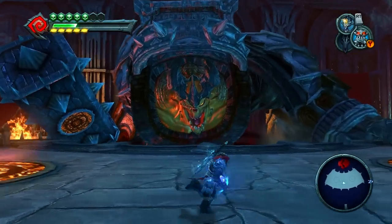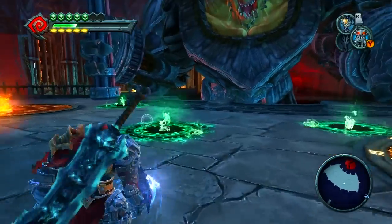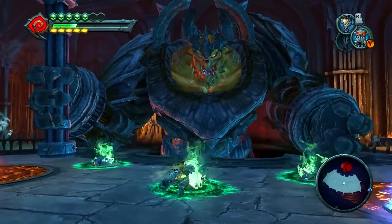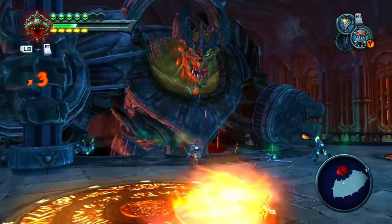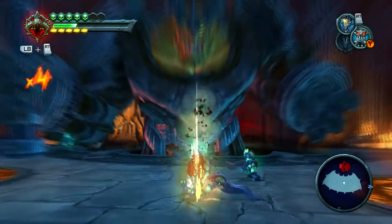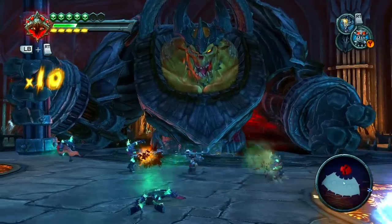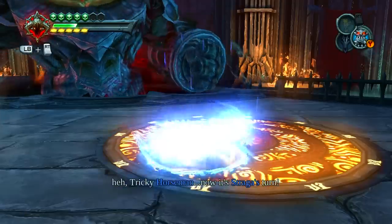There will be some mobs that come out, like now. And you'll want to make two portals, one on each side. This is where I would suggest that you hold the trigger when you shoot so that it's a charged portal, not just a regular one. So that when you jump in, you fly up high.